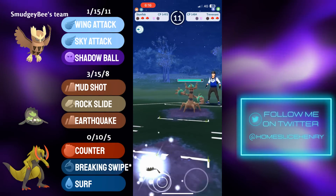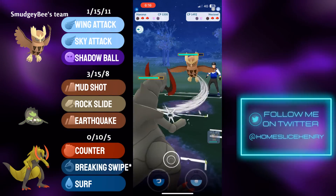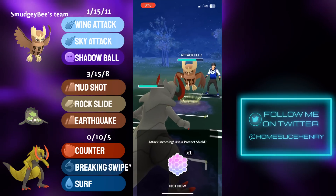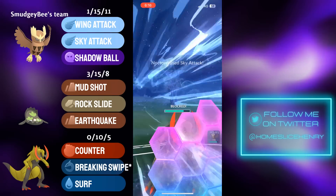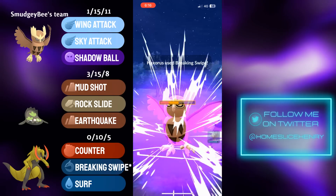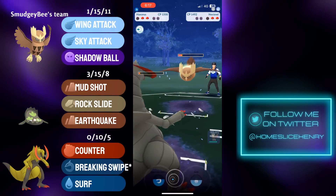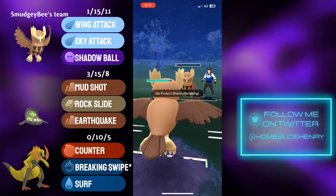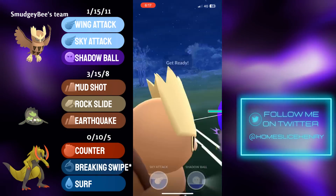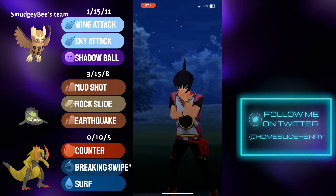Opponent is going to send in Trevenant, and switch advantage is absolutely everything as in comes Noctowl. Opponent sends in their final Pokemon, which is their own Noctowl. Now we get to see Noctowl versus Haxorus. Haxorus is going to win CMP with the Breaking Swipe as the opponent's Noctowl makes it to the Sky Attack. Breaking Swipe will be shielded; Haxorus is going to commit the shield, because Haxorus needs to get as many debuffs as it possibly can before taking charge moves. Haxorus is extremely glassy in the Great League, but the damage output is terrific — Haxorus able to get Noctowl deep into the red. Sky Attack connects; Haxorus will get farmed down, but has basically KO'd a Noctowl, one of the tankiest Great League Pokemon. Noctowl fires off a Sky Attack, but this game is absolutely over — there's nothing Trevenant can do. In comes the Trevenant; Noctowl goes for the Shadow Ball, KOs the Trevenant, and secures the win.